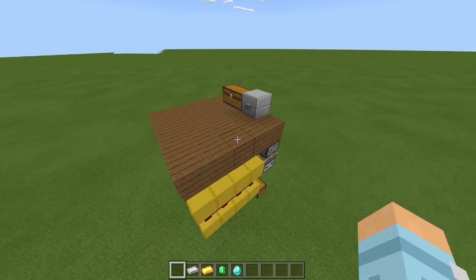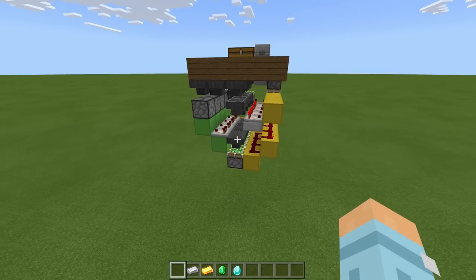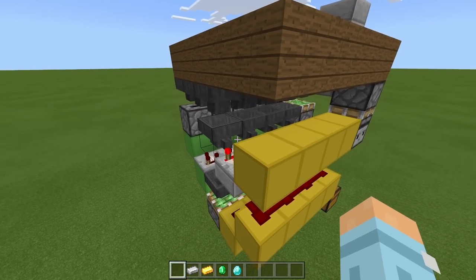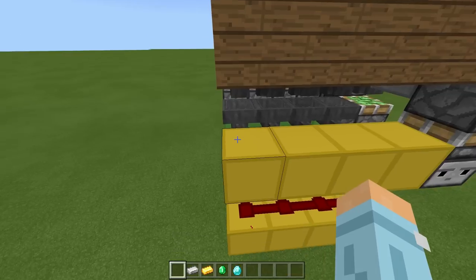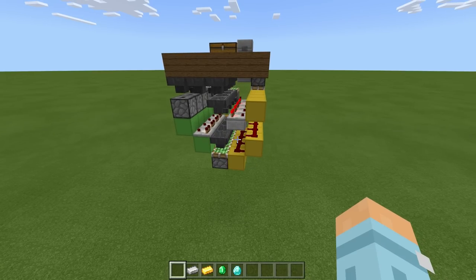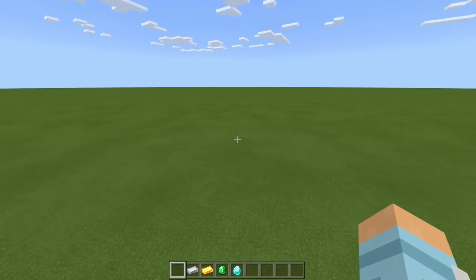So here is my simple item swapper. Now as you can see with the redstone, it is extremely small, nice and compact, and actually surprisingly easy to make as well. Now as you can see here we have four item filters, which means we have four different items we can swap. But these bits here are completely tileable, so you can carry this on as long as you want and you can practically swap any block in the game - as long as it stacks to 64, you can swap it.